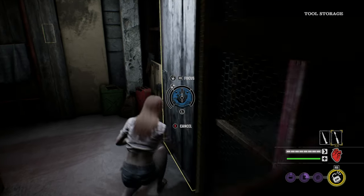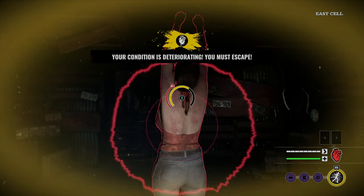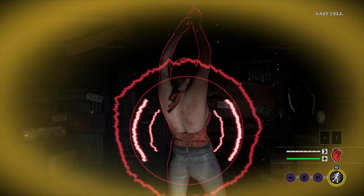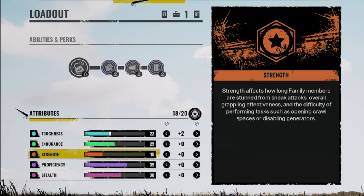Want to open doors quicker? You'll need points in Proficiency. More health? Toughness it is. Want to spend that button on everything without filling up the noise meter right away? You'll need more Stealth. When you're speccing your skill tree with points you've earned, you'll see these extra attribute points, which you can then use for plus one on each of the skills mentioned.